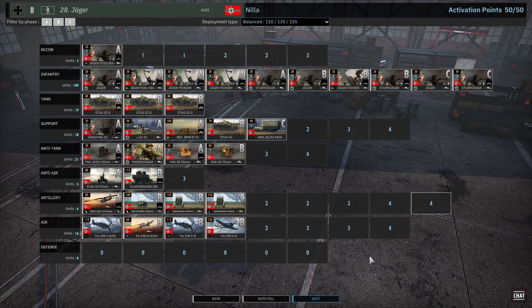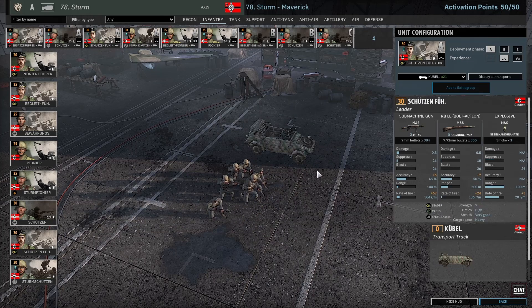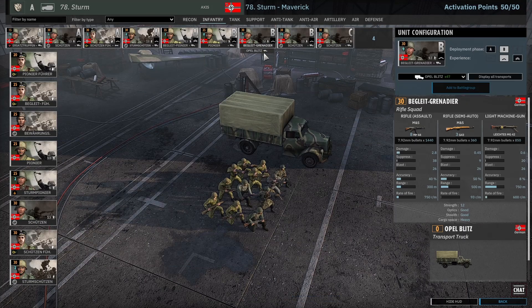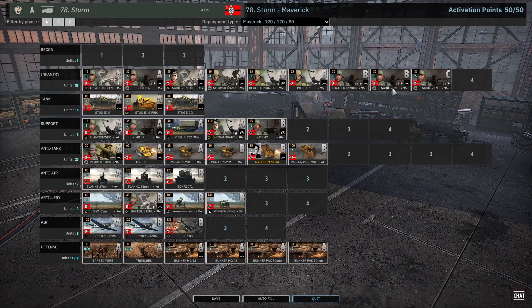Let's check out my deck. I'm playing Sturm here. I bring zero recon, Ersatz Schützen, Sturm Schützen in A. Bolt Light Pioneer is one of my favorites. Some leaders, normal guys with some smoke — I'm a big believer in smoke. Pioneer is in B. The Light Panzergrenaders in B as well. I thought these guys would perform a little better but I feel like they didn't. I bring some Schützen and a Schützen card in C just in case the game goes long.